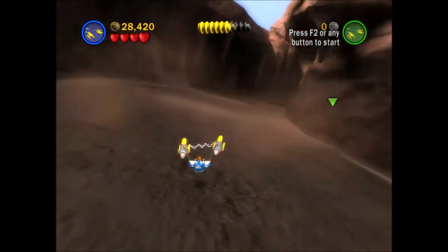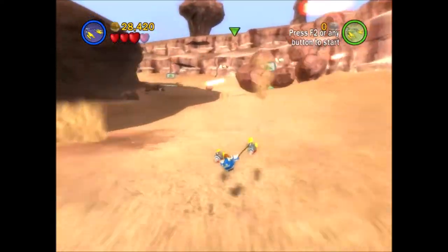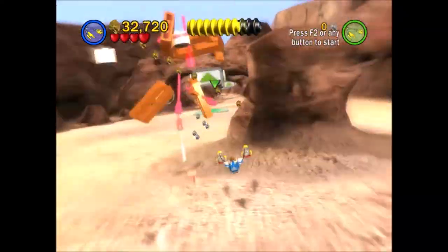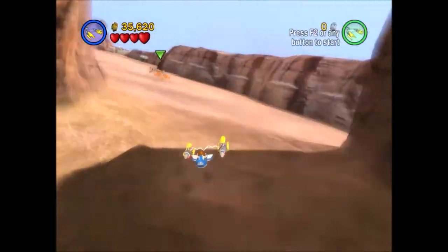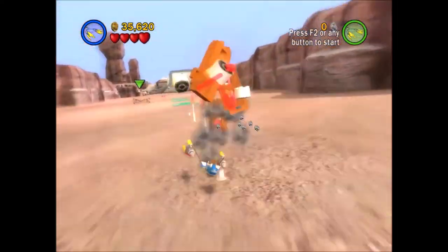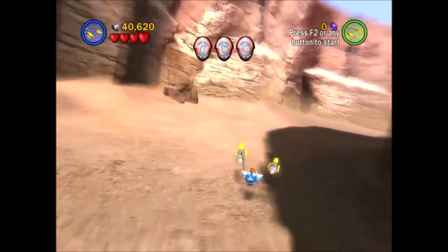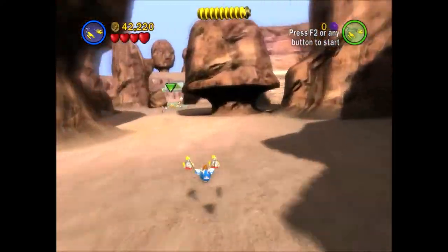Whoa! Oh, I missed the minikit. Damn it. Not that I really care about those, but holy shit. Plow through all those — get all the money they drop for some reason. I missed those, damn it. What I don't like is that this one doesn't have a position marker. There's no place marker, which I've never seen in a racing game before — where it doesn't tell you what place you're in.